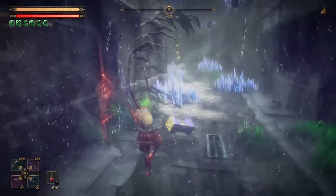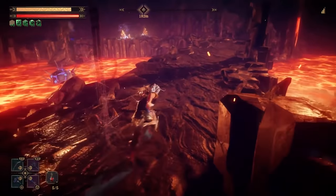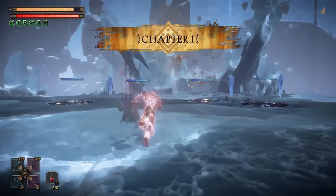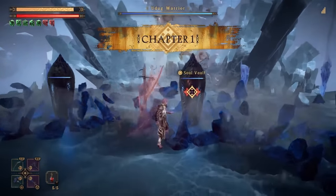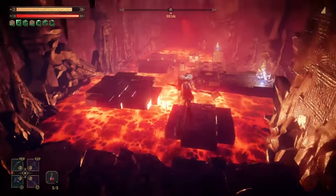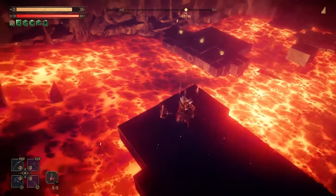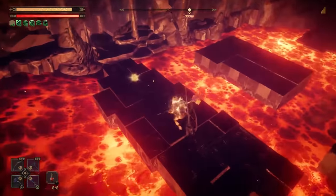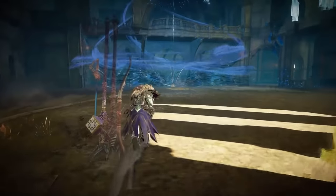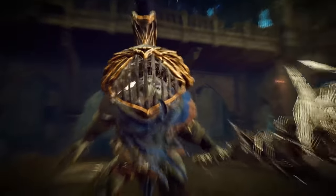Each level follows the same template. You load into a quest and run through linear corridors towards a marked point. There's very little room for exploration, and virtually nothing interesting to find if you try. Transparent barriers occasionally form around you to create a sealed arena where you're barraged by waves of generic enemies until you slay an arbitrary number of foes. Between those battles, environmental hazards like pits, spikes, and lava do just enough to keep some attention on the field of play, but it's easy to zone out while running down virtually the same ugly corridors time and again — rinse and repeat until you reach the boss fight at the end. One last damage sponge devoid of new mechanics or interesting attacks.